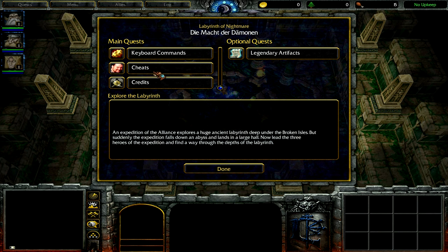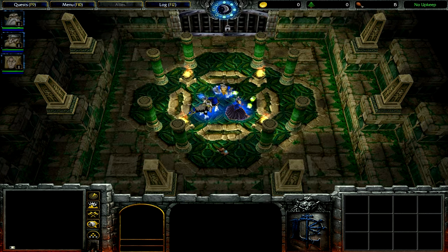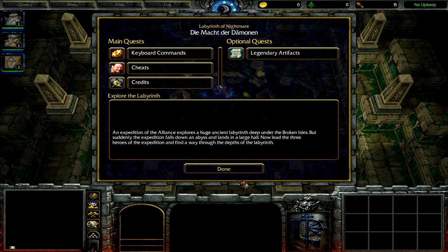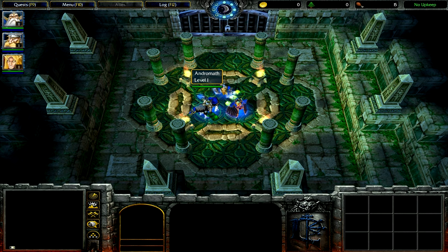Here you have everything that is essential. You have legendary artifacts, exploration information, keyboard commands, cheats, and credits. The only really important things out of the quest information are the text commands.